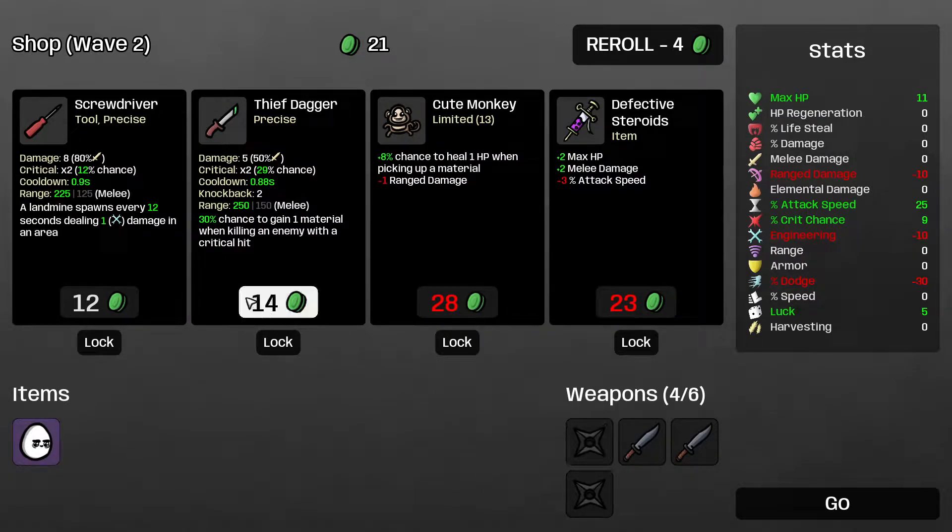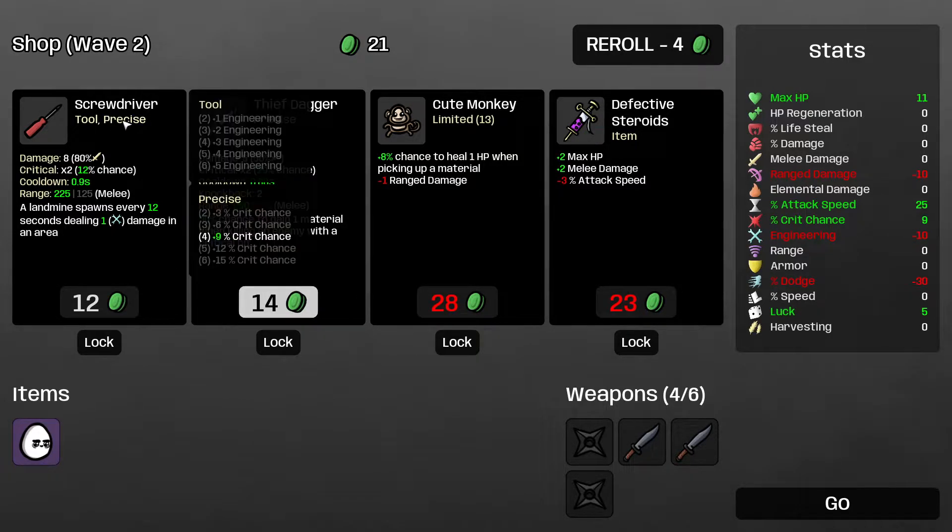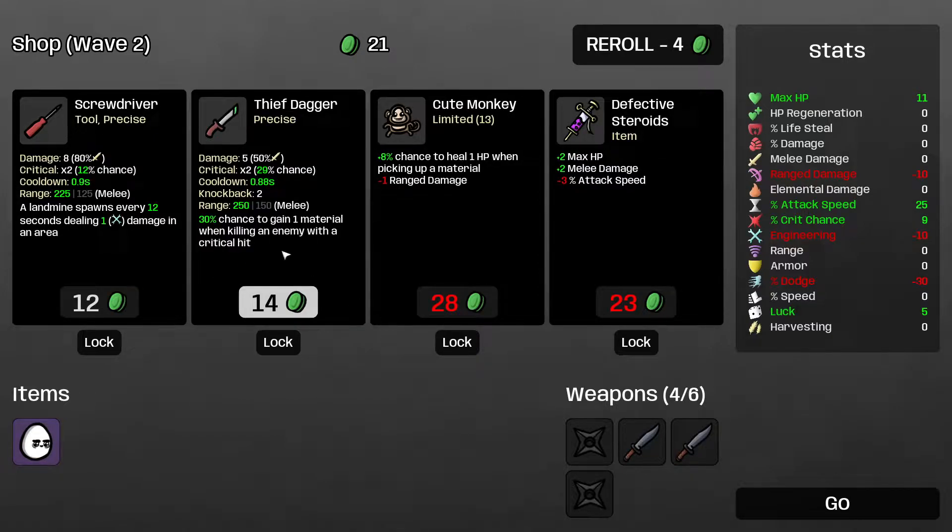I could pick up the thief dagger — it's not very good, but it does increase my crit chance a little bit, which is nice. Also the screwdriver is precise and an engineering weapon, hence the tool tag. It starts spawning landmines, which is quite cute.